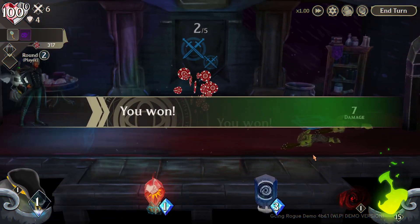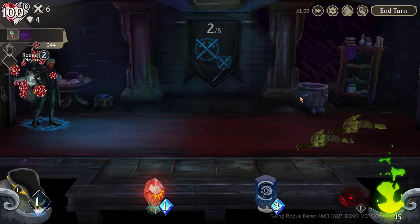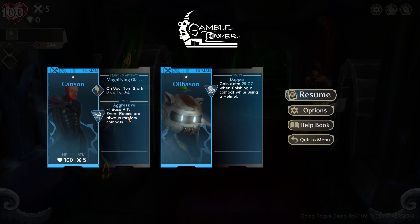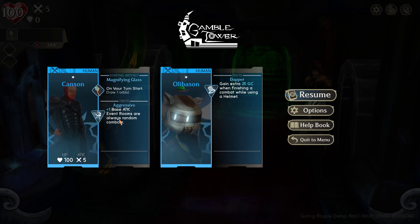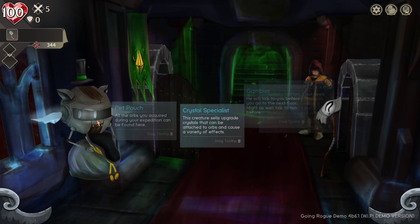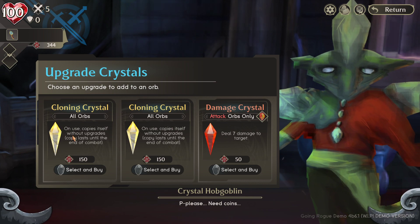Job done. Random combat one - all I got was some chips. Nothing else. So this character's Aggressive trait means the random combats only give me chips - hardly worth it. Apparently getting plus one base attack is quite strong but you have to completely give up bonus event rooms. Won't be able to showcase the event rooms, but the demo is free on Steam right now so you can check it out yourself.